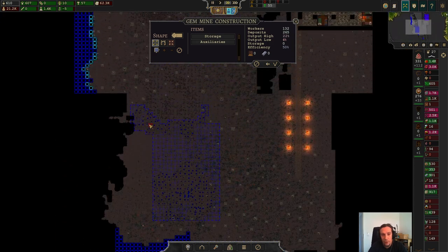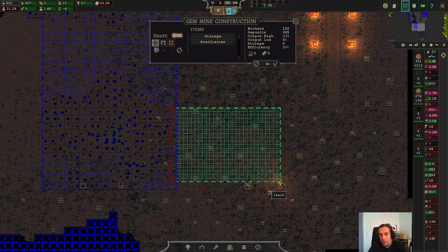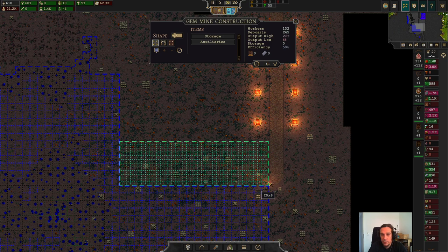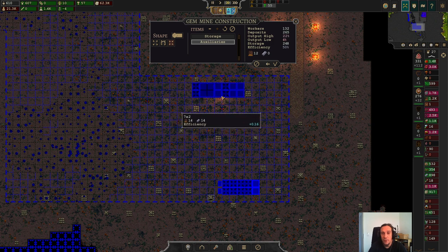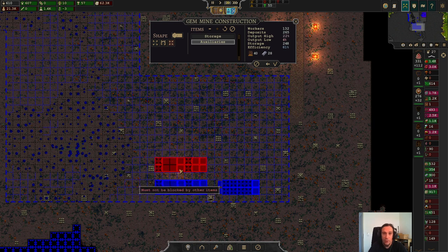We've now included the entire area and we're going to expand in this direction, doing all the auxiliaries there. Some storage and some auxiliaries, and we're good to go. This place hosts 132 workers — mines are so huge in this game.